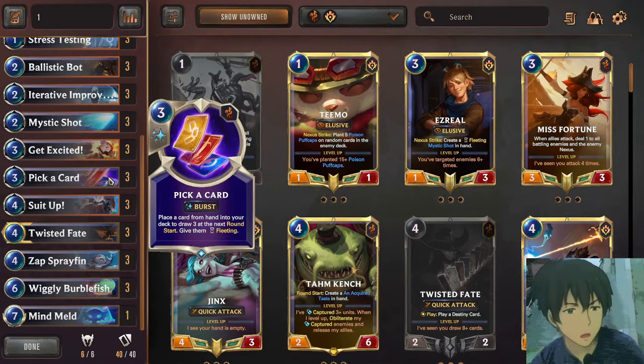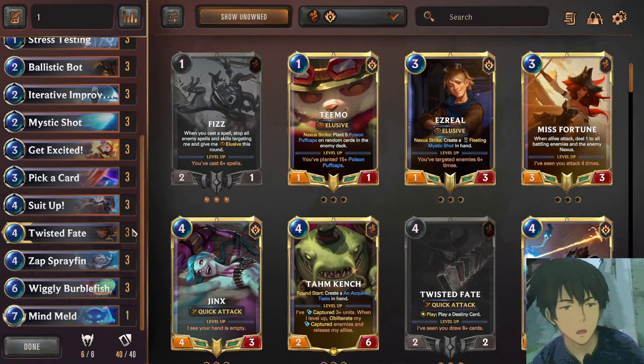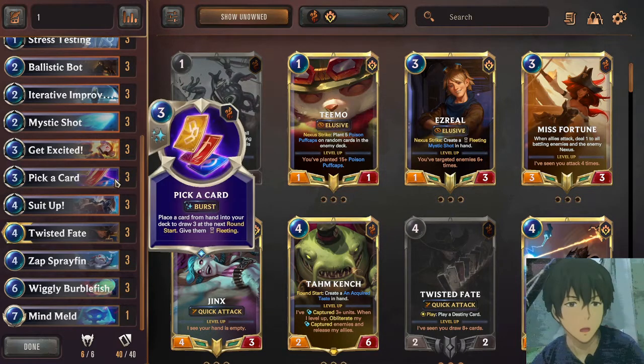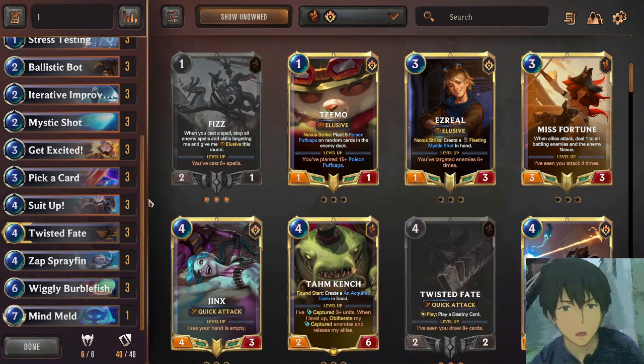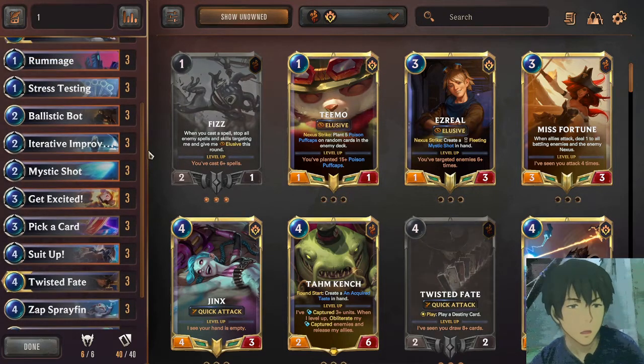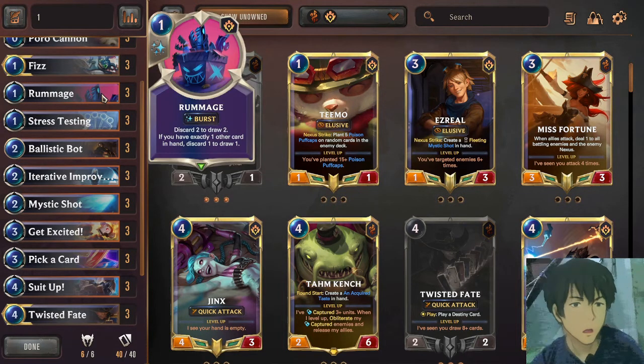After that, activate Pick a Card. Pick a Card's effect is returning one of the cards in your hand, and then on the next turn you will be drawing three cards — so that's one plus four equals four of eight. You just have to draw four more cards. The additional card is the normal draw at the beginning of the turn, so that's five of eight. Now you just have to draw three more cards to flip Twisted Fate. Activate Rummage — Rummage's effect is discarding two cards to draw two cards — so you have six, then seven out of eight.